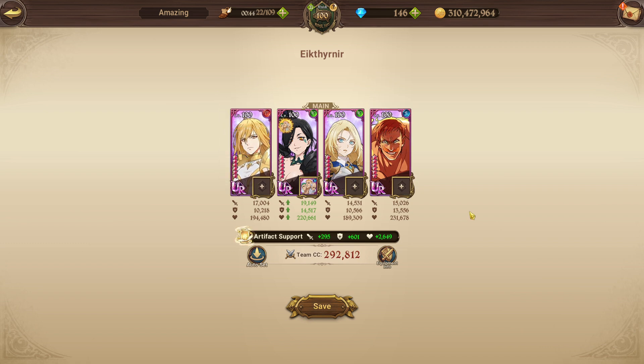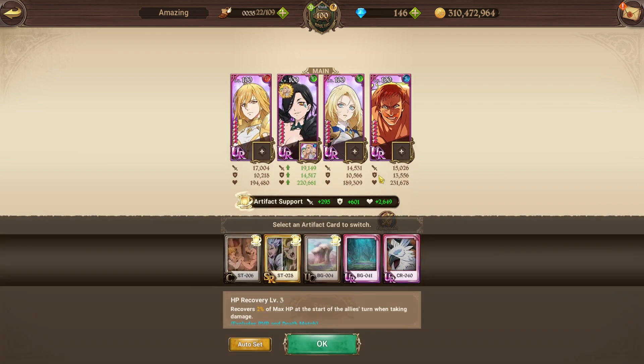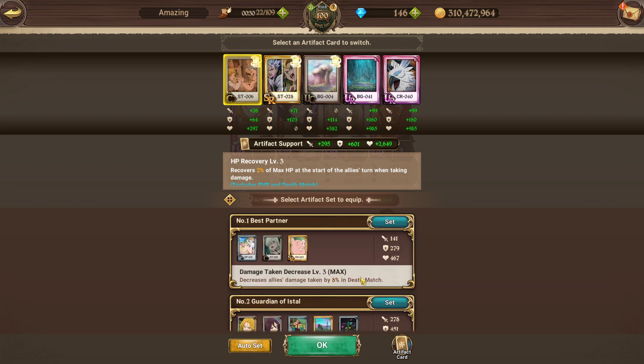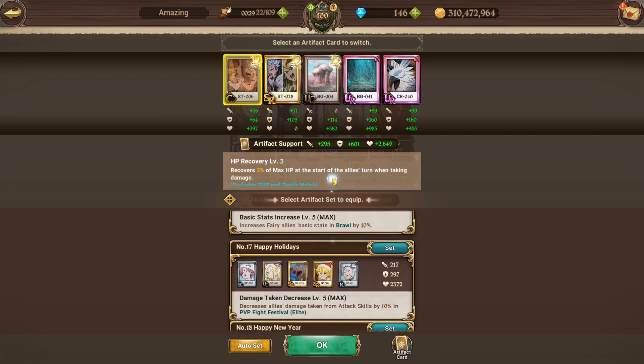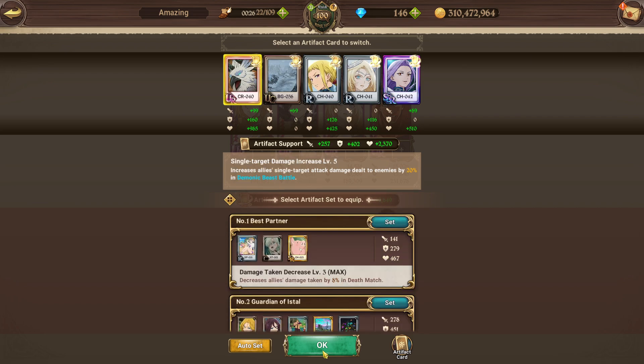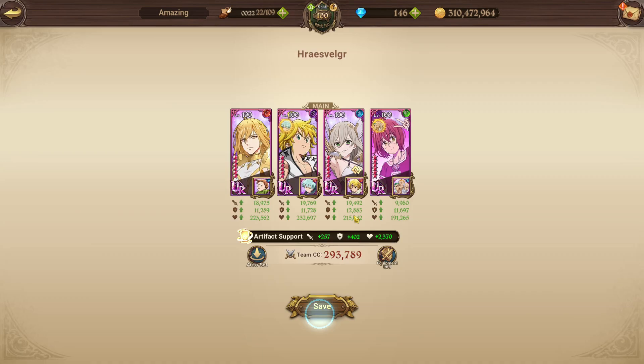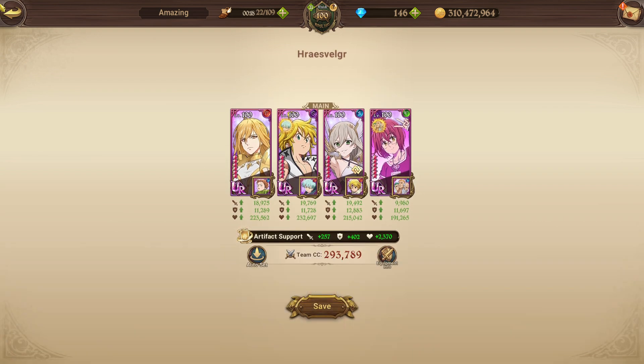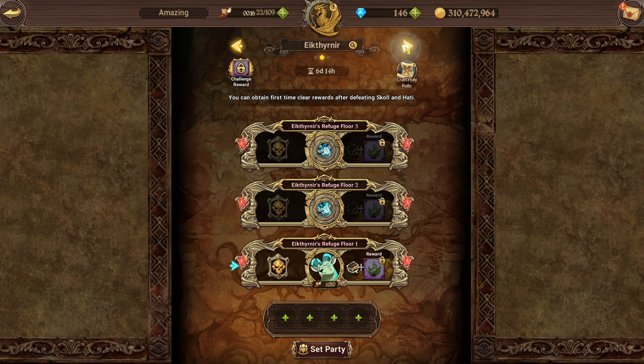You don't even need Yorming's relic with this team and it's easy. With Yorming's relic it's just a walk in the park. For the card set, the damage del card set is the one you should be running — I had it on the bird team as well. That's the way to go if you're farming.